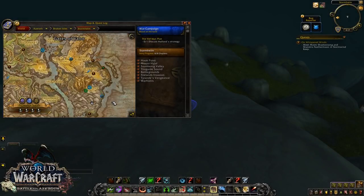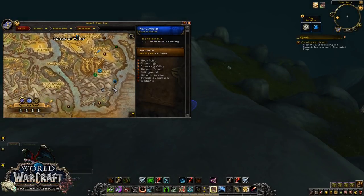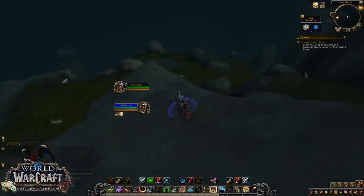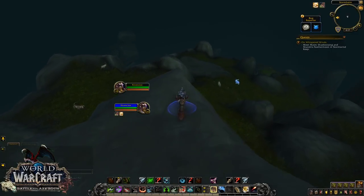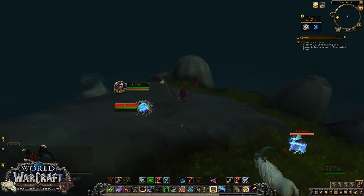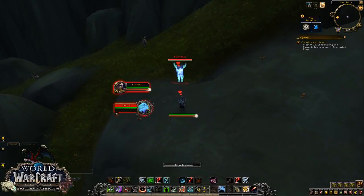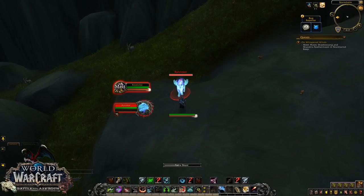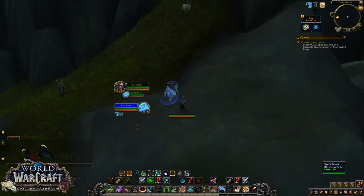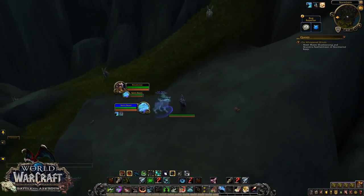Now we're after the spirit moose Bulwinkle out in Stormheim. I'll show you the tame first and then for low levels that don't have flying I'll show you how to get over here relatively easily. Bulwinkle is pretty easy to tame - lower levels might find him a bit harder obviously with the damage, but generally speaking just come down, tame him up, and let's have a look.